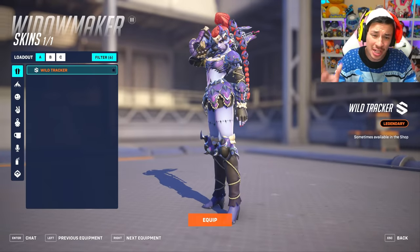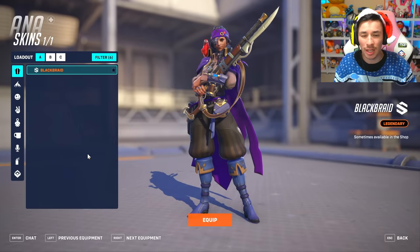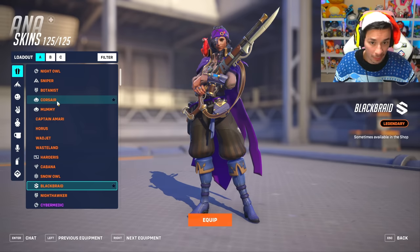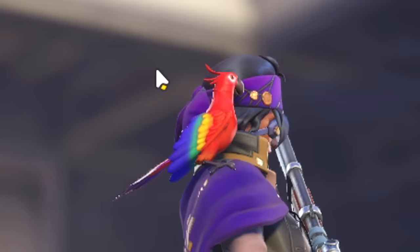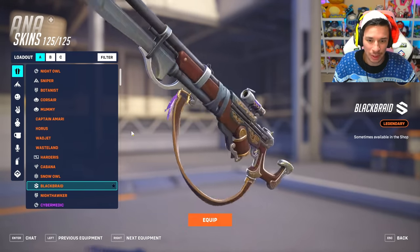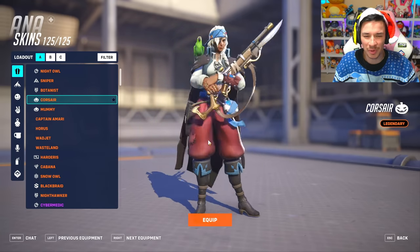We made it to supports, and Ana is joining with Black Braid — I'm guessing this is a recolor skin. It literally is a recolor. Black Braid is a purple version of a pirate skin, and then there's Corsair — a pirate skin with a different color palette, but I love the red parrot. The gun is just a purple sniper ship gun. The skins by themselves look fantastic, I just feel like these are a cop-out because we've already seen these skins before — they used to do this back in 2016 with the summer games event.